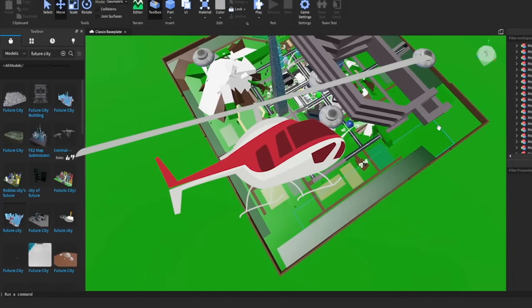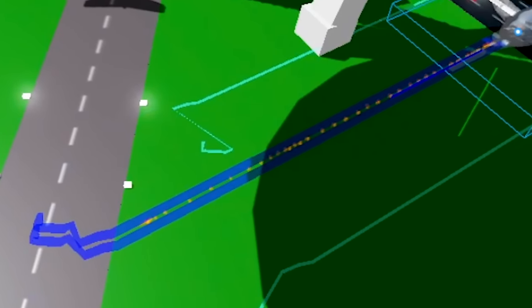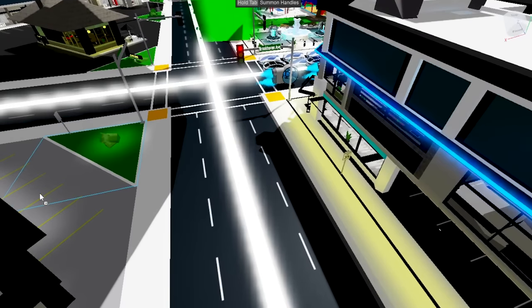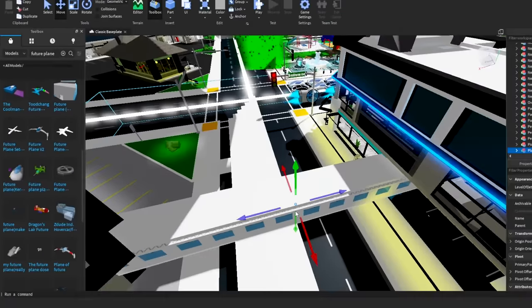I'm probably going to put a helicopter to get up there — we'll put a future helicopter. Oh, look at this future plane! Future planes don't take off at the regular takeoff — they literally take off in the road, so I'm going to put it right here. We also have another futuristic plane over here, so I hope one of these works. We're probably going to go with this futuristic plane.